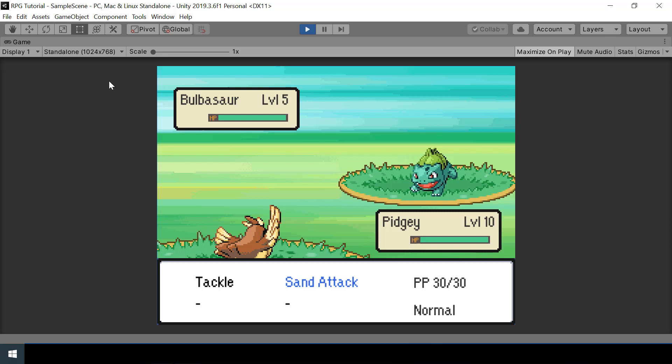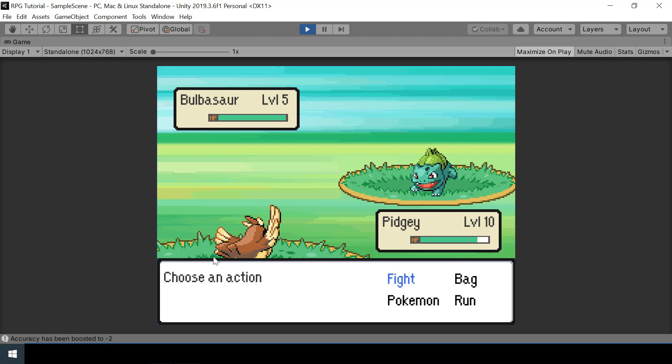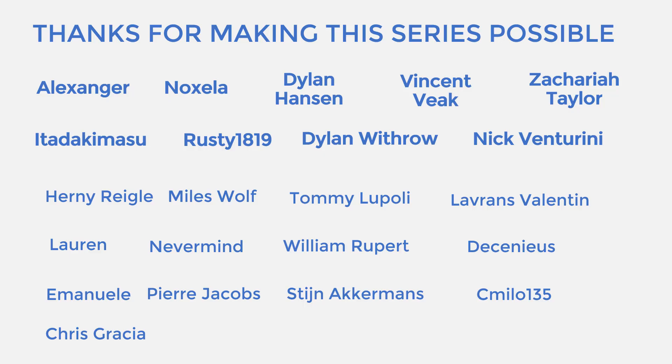In this video we will implement move accuracy, based on which we will determine whether a move will hit or miss. We will also implement moves that can boost the accuracy and evasion levels of the Pokemon, and finally we will implement secondary effects of moves — for example, a move like Ember has a 10% chance of causing burn.